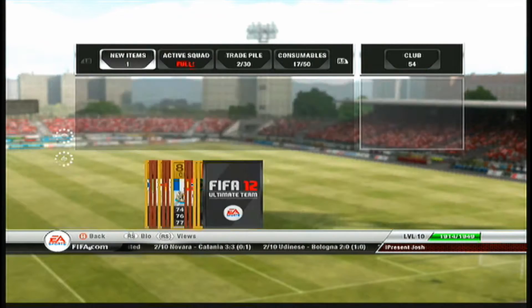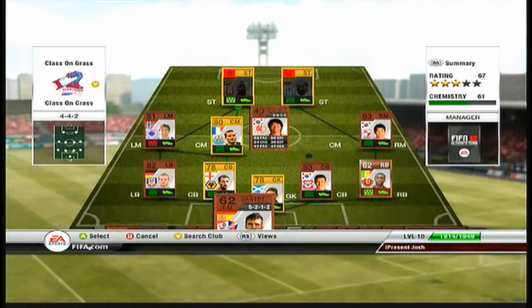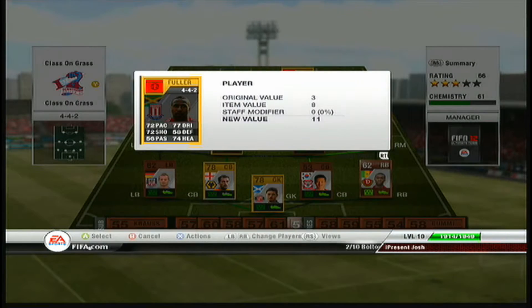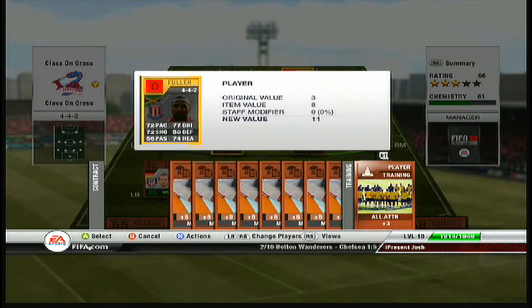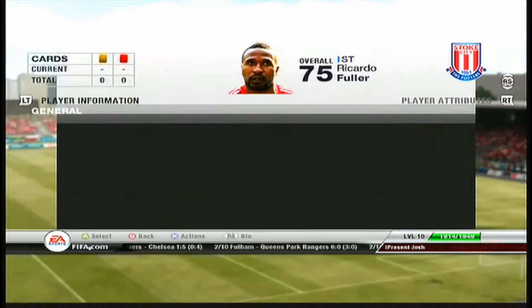I was looking for one in a 4-4-2 formation but couldn't exactly find one, so I had to settle for a 4-4-1-1. He is reasonably fast, he's got good pace. And as you can see in the background I was putting contracts on people who needed them.